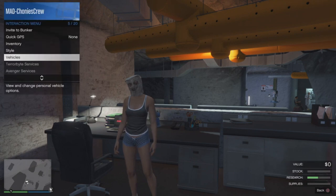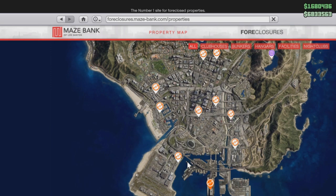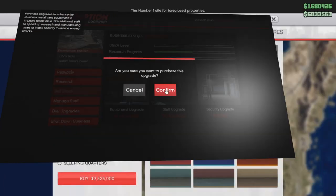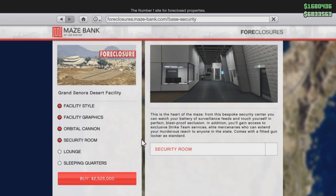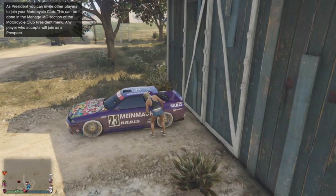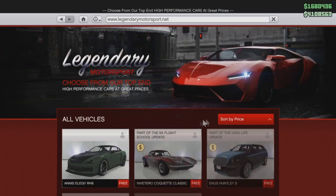First, what you need for the glitch: one, you need a bunker and facility — any bunker and any facility will do. Two, your bunker needs to have the security upgrades, and your facility also needs the security upgrades or security cameras. Three, you need an MOC, and in the back of the MOC you need a fully upgraded Elegy Retro Custom.